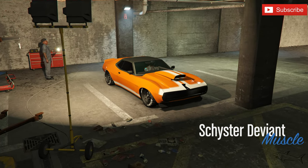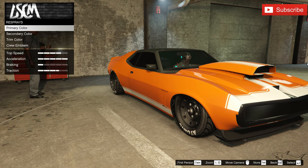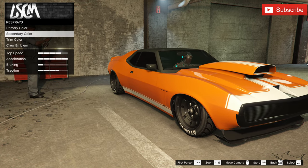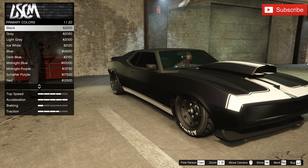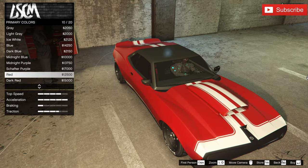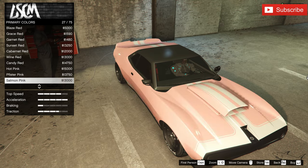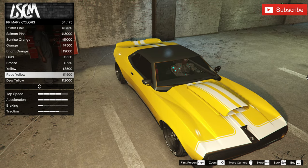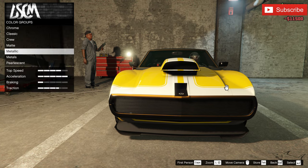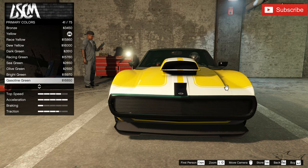I want to do the best customization for you, so I have to change those stripes. First I need to pick a paint — a matte paint probably — and I want something different. For the primary color a metallic race yellow will look really nice. We're gonna make something nice and yellow out of this one.